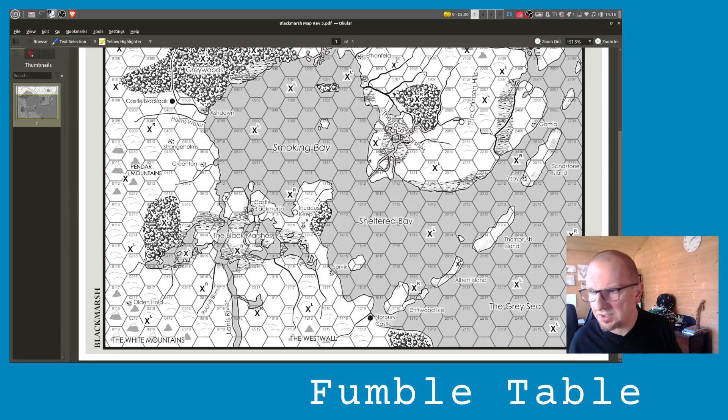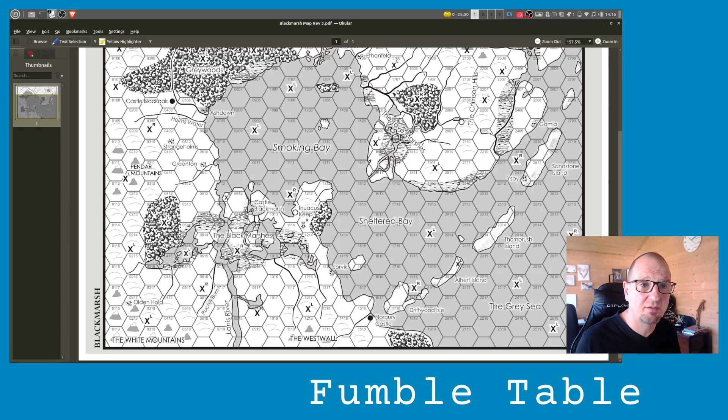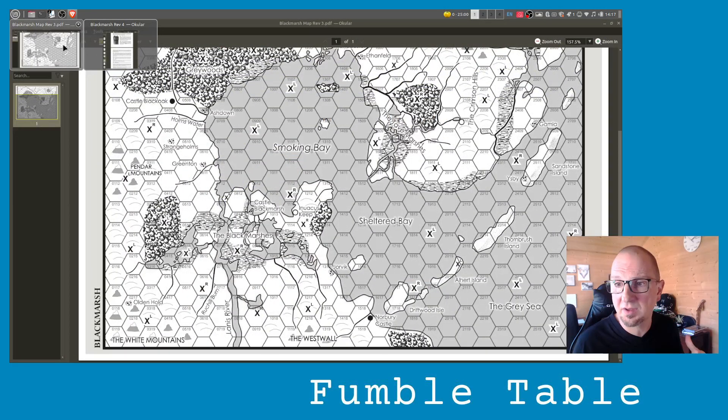I'm going to throw something else in that I love and think would sit in here perfectly — Stone Hell. I've got both books here. Stone Hell is my favourite ever mega dungeon. I adore it — I love the layout, the set out, and it is a bargain. It's currently £7.44 for the first book, and there are two books. It's like 10 levels of 150 to 200 rooms per level — it's ridiculous in size. It's based on an old jail that's now been abandoned, but the people are still living in it.